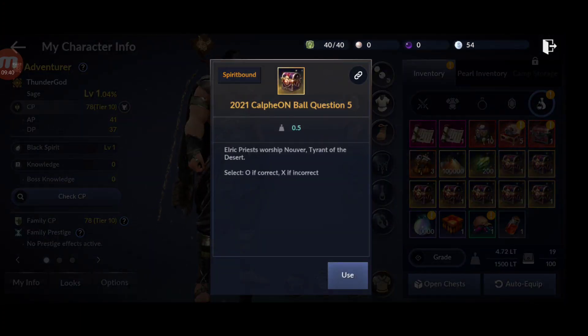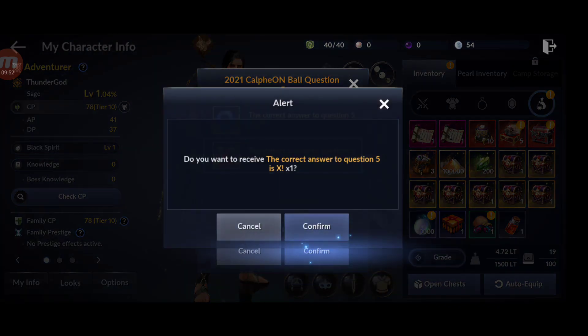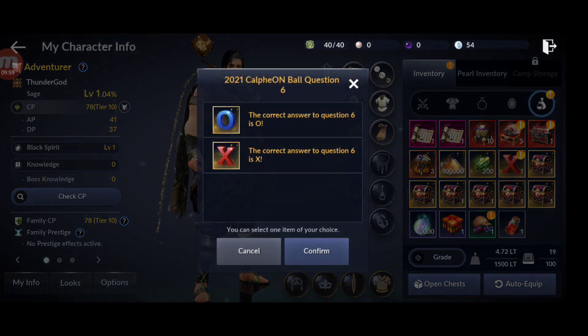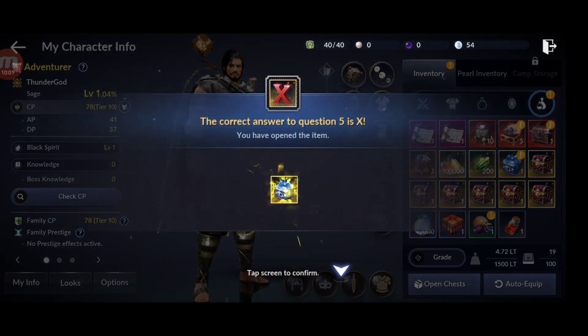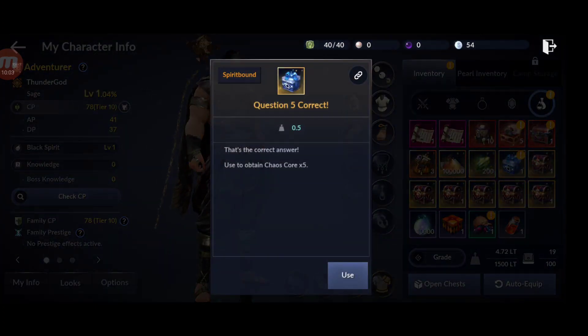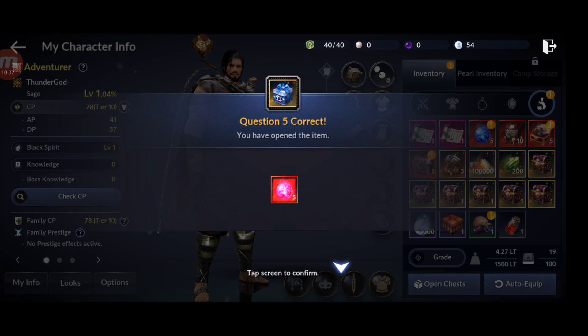The fifth one: the answer is X. Make sure you choose the right answer. We get five Chaoscores.